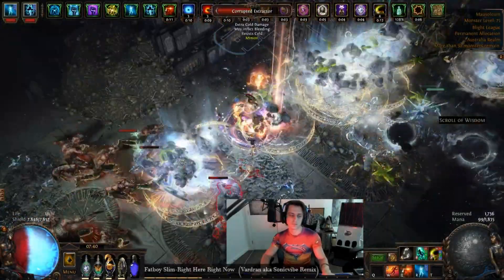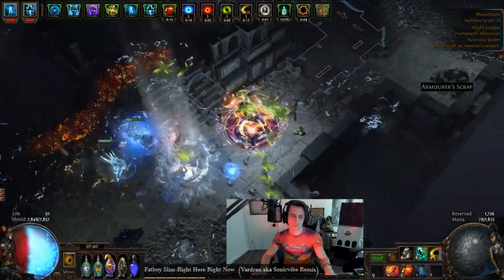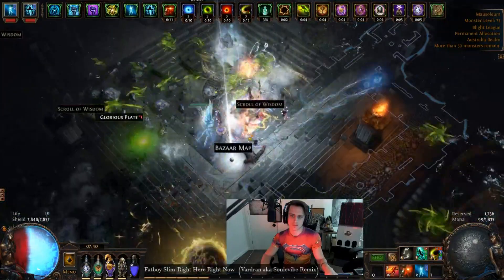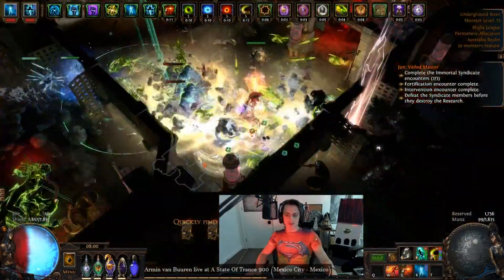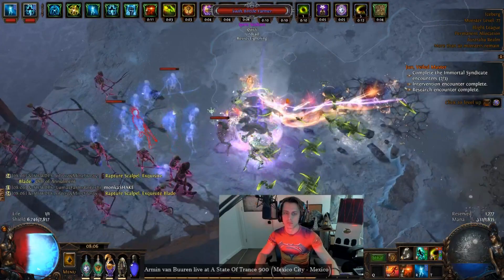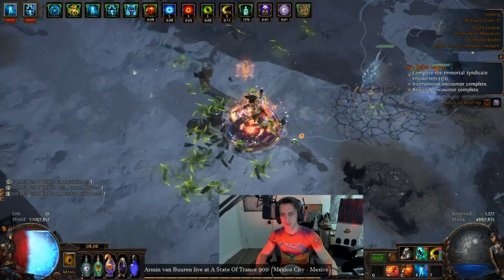Hey guys, it's Mathil here once again. For today's character, I've taken it upon myself to try and make Venom Gyre a playable skill. If you tried your own stuff early on in the league, you'd probably have noticed that Venom Gyre doesn't really hold up to Cobralash, at least not for the poison side of things. But you can technically go with these poison skills — similar to Scourge Arrow — into pure elemental damage instead. So instead of focusing on phys-to-chaos conversion and poison, you can stack lots of flat elemental damage, and that's what I've done with this character, which is an Inquisitor Hand of Wisdom and Action int stacking character.